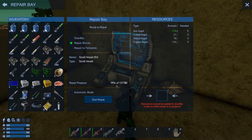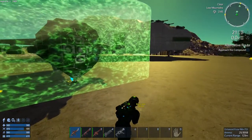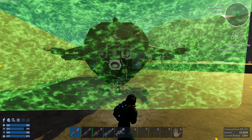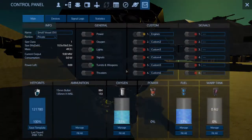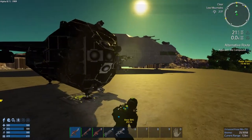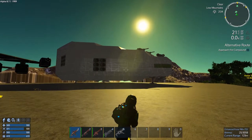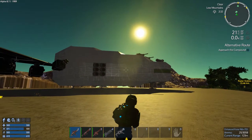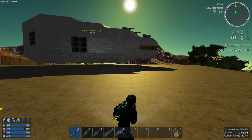It says it's ready to repair so we're going to do that. Now I can see the blocks popping out as it's repairing them. We should have a fully restored SV - there we go, 100%, and all the blocks are back in place. That's how that's done. We're going to continue; you can see the CV is really starting to take shape. I'm not painting it yet because I haven't finished upgrading it - it's easier to paint after it's all upgraded.